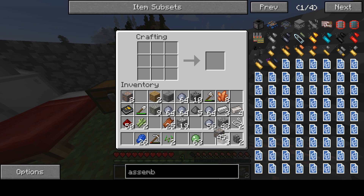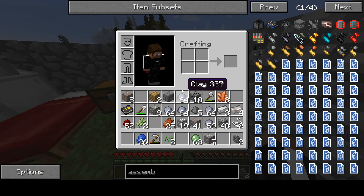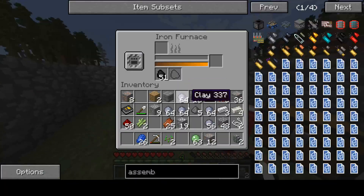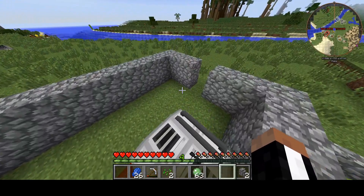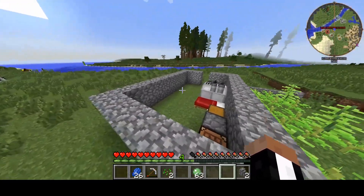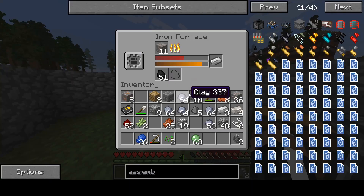We need seven iron ore, plus nine plus six, so about twelve pieces total. There's a lot of iron ore but getting started is a bit of a process. It's pretty simple though — we just gotta wait for it to go through and do its stuff.